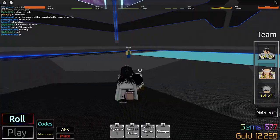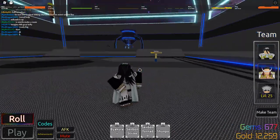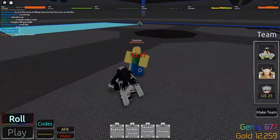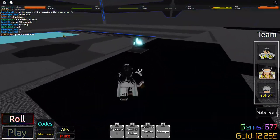Holy crap, I lagged. I was like, why is my M1 not working? It's like normal left click. Left click makes an effect, right? And then right click doesn't do anything. It's so weird — it's just invisible slashes. It kind of confuses me.